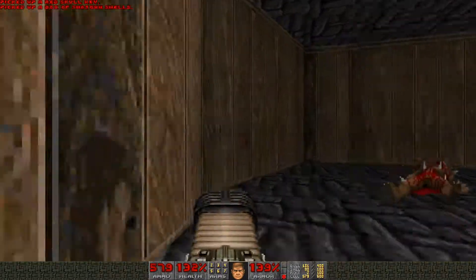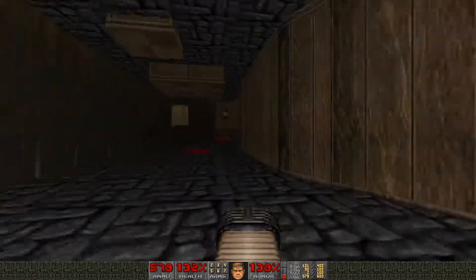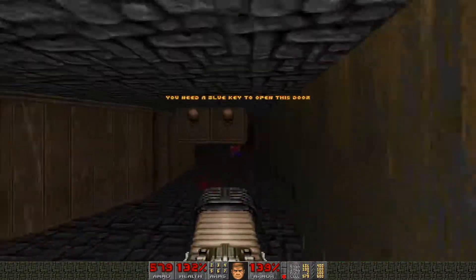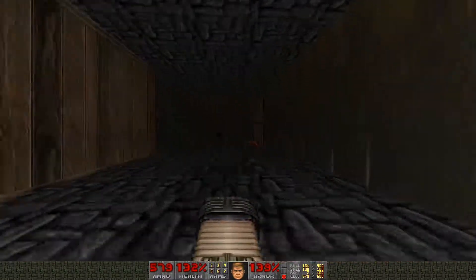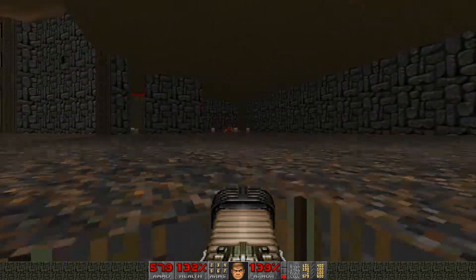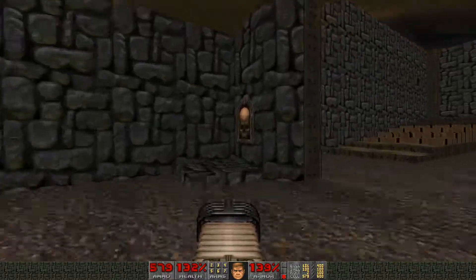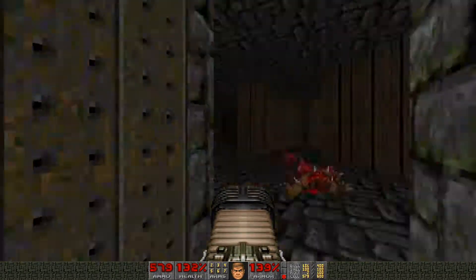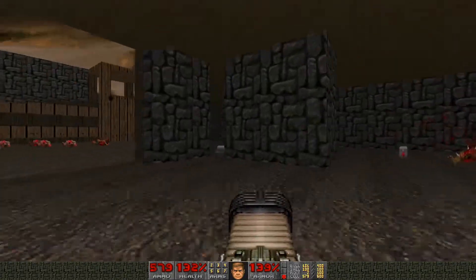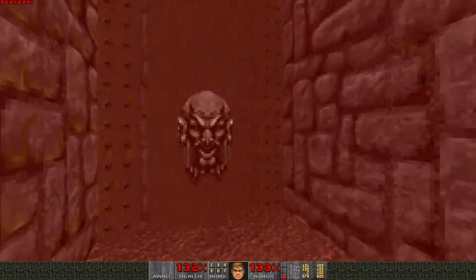We've got the red key. We still don't have the blue key - how do we get that? This needs the blue door, so we need to get out of here. We didn't hit this switch - oh my god. Does this just lower this? No it doesn't. Okay, I think it opens this hand here. Let's hit this one.